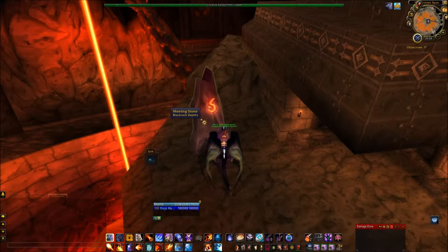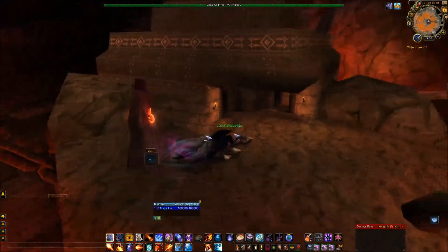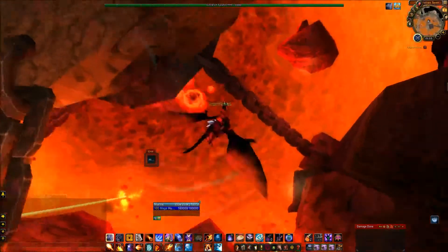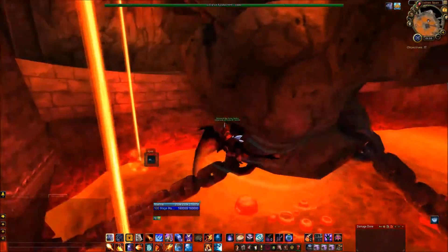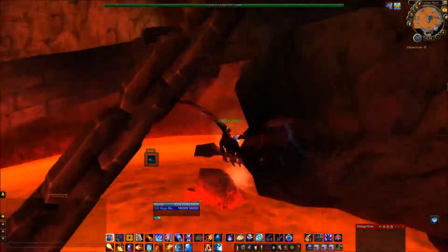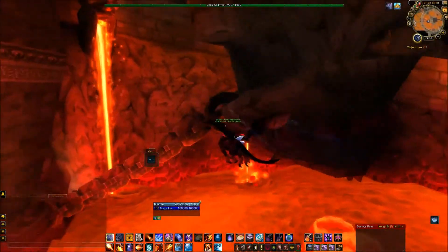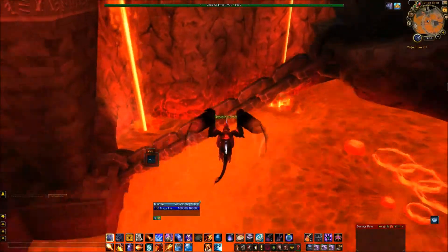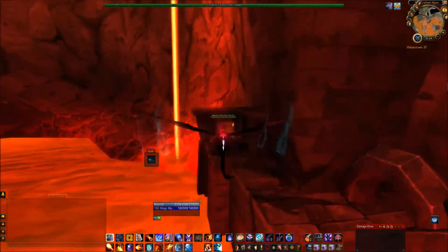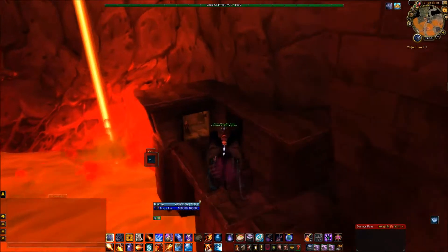That's the one instance meeting stone, standard issue. A bit darker in the ruin because we are on a lava site. Normally you would go through these doors and run around until you eventually would be going down these big chains.